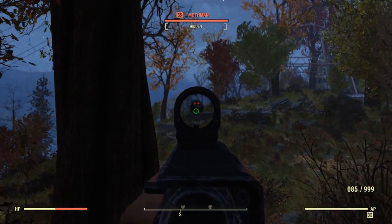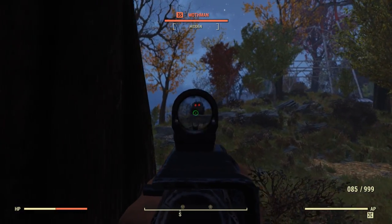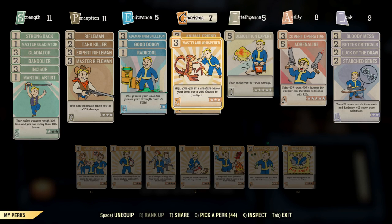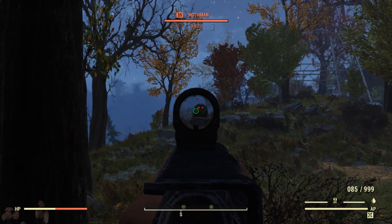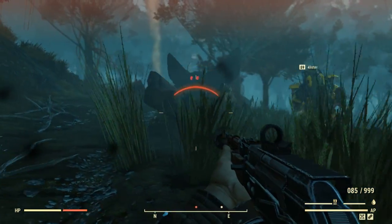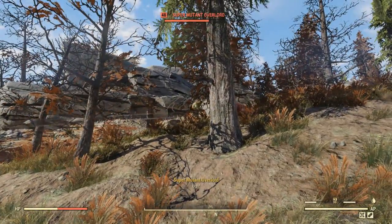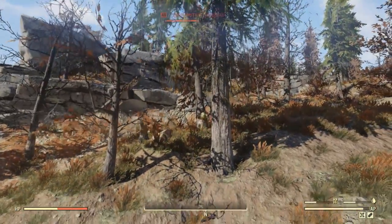I did go and try to tame the Mothman — that's the reason why I have both Animal Friend and Wasteland Whisperer cards — hoping I might be able to tame the Mothman, but that was a no-go. It would have been a really cool base to have with the Mothman defending it. I also tried finding the Vengeful Mothman to tame him, and that was a no-go as well. The only thing I still have left to try is an actual Flatwoods Monster, which I haven't seen for quite a while.